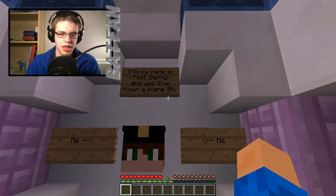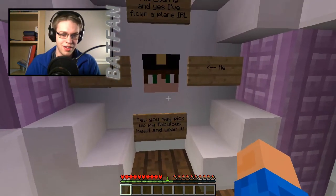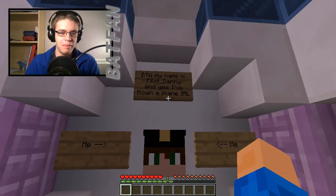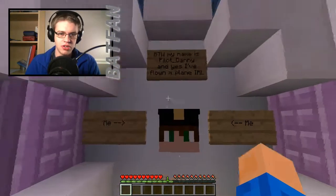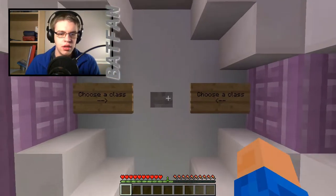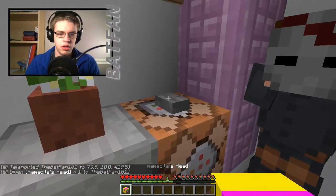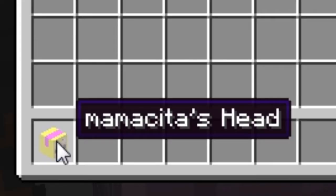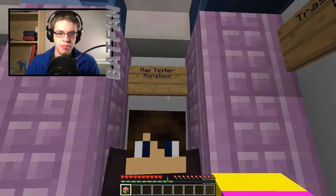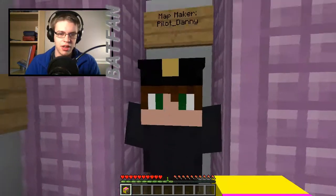Okay, here's the map maker. My name is Pilot Danny, and yes, I have flown a plane in real life. You may pick up my head. Pilot Danny, you've earned yourself a shout out. Link is in the description to your YouTube channel and to the map download page. There's also a trash can for a surprise — Mamacita's head! Mamacita, you get a shout out. This is the map tester, Ronathon. Map tester is Logan Enzo, and map maker is Pilot Danny.